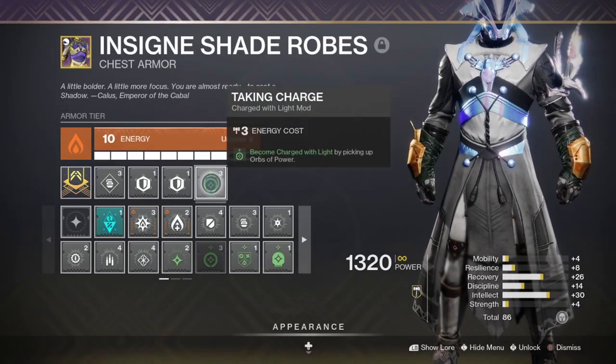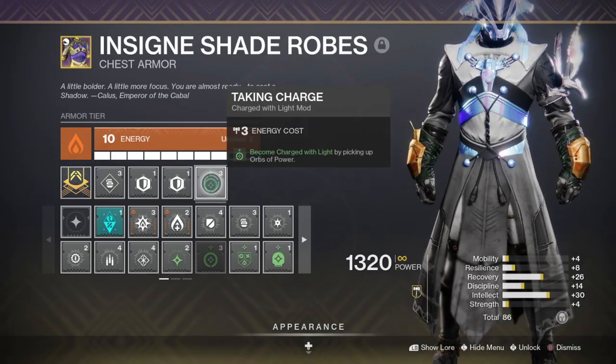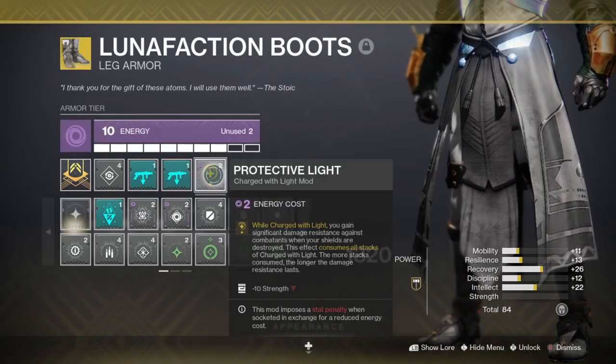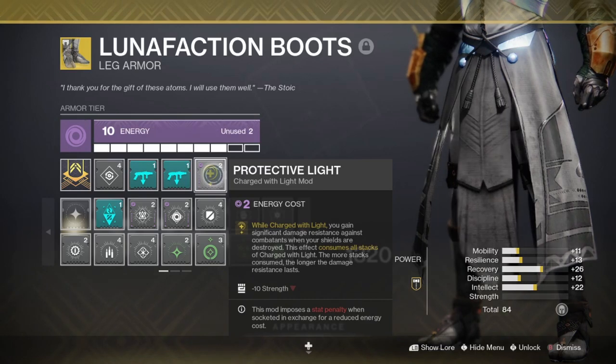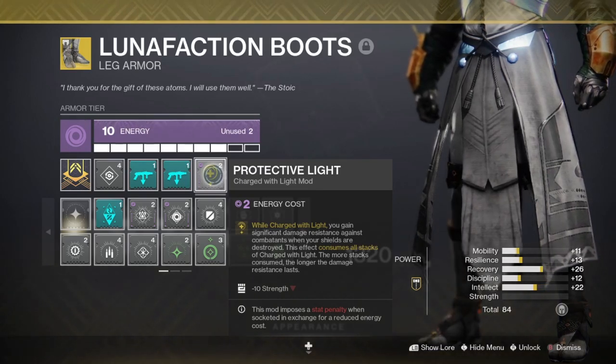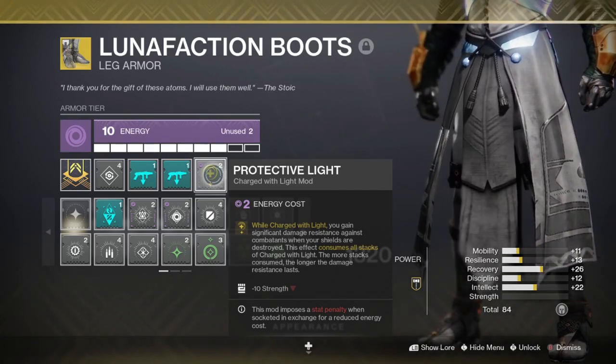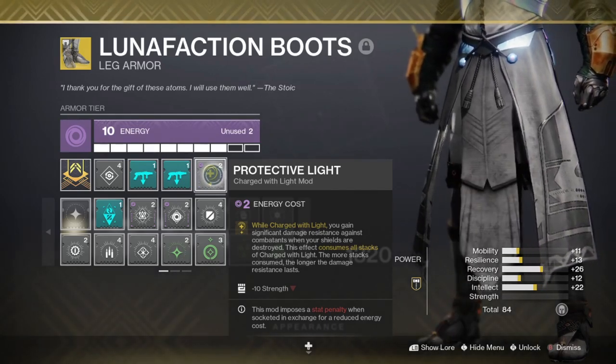Taking Charge along with Protective Light is something that should already be a part of every Guardian's PvE builds, especially in something like Master VOG. Trying to weave in orb pickups as the damage mitigation buffs wear off to recharge your Charge with Light and have a pretty much continuous 50% damage reduction buff is going to make your life infinitely easier.